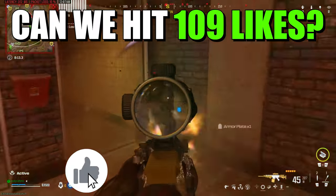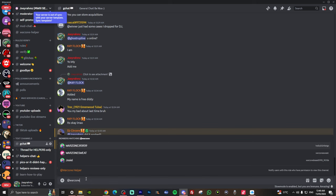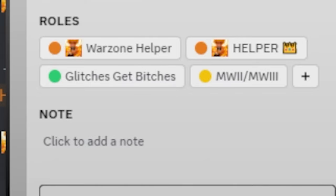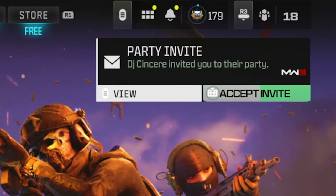All you need to do is drop a like on this video and subscribe to the channel. Once you've done that, go to the link in my description, join my Discord, and tag a Warzone Helper. Once you tag a Warzone Helper, let them know that you need help doing SBMM or whatever. They're going to respond with yes — you can tell by the tag. They're going to send you a friend request; you're going to accept that and then they're going to invite you to their lobby.